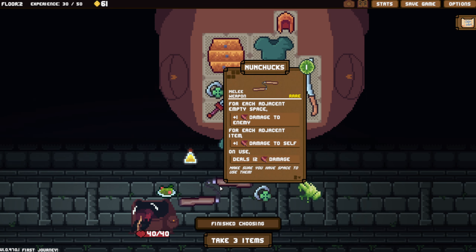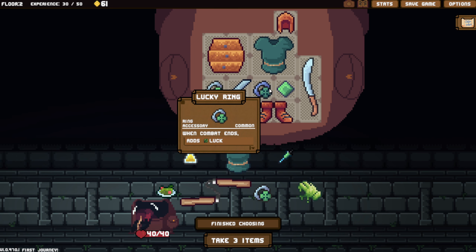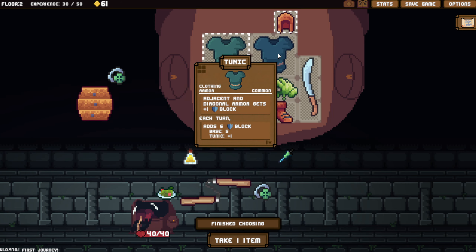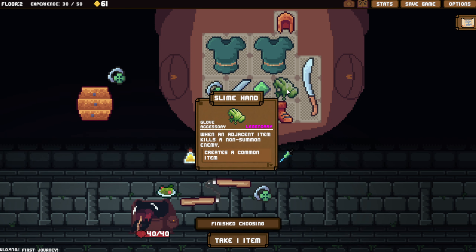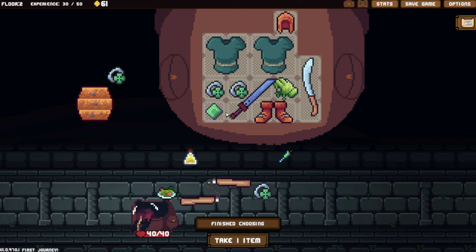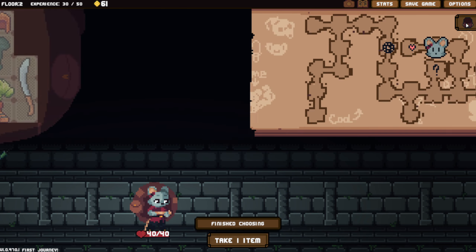Any good luck? Slime hand - when an adjacent item kills a non-summon enemy, it creates a common item. It seems like we want to go with that. I would definitely like another tunic. This is going to be a risky move but it's going to give me a bit more armor each turn. Slime hand is just going to be worth so much more. I'm going to rearrange this real quick. Do I want to keep the Peridot? I think I'll keep that instead of the lucky ring. I need to find one of the slim shields, but I should be okay.